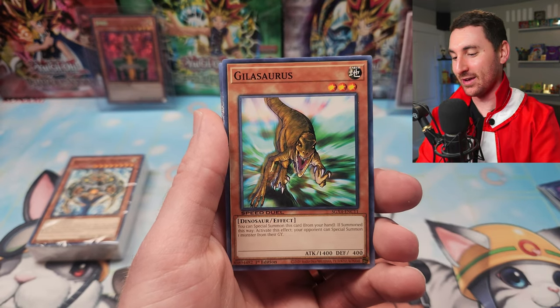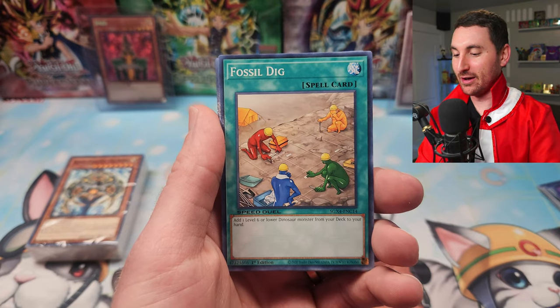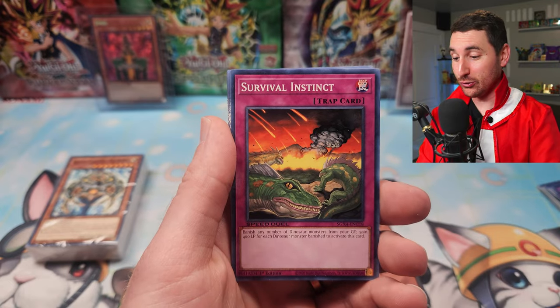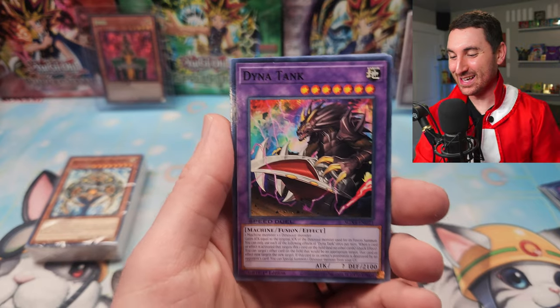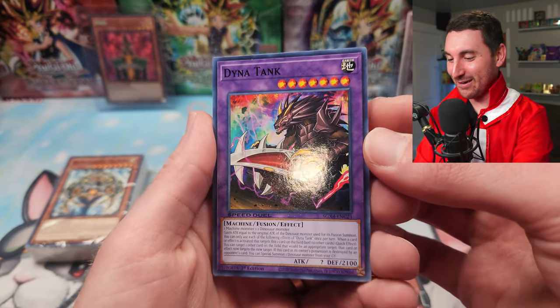Dark Driceratops, The Gilosaurus, The Big Evolution Pill, Tail Swipe, Fossil Dig, Jurassic World, Space Time Transcendence, Typhoon, Survival Instinct, Volcanic Eruption, Paleozoic Canadia — it's a real card, bro. Dynatank! I don't know if this card was ever printed either — I don't remember this one in the Legendary Collection 2. Dynatank, that's amazing!